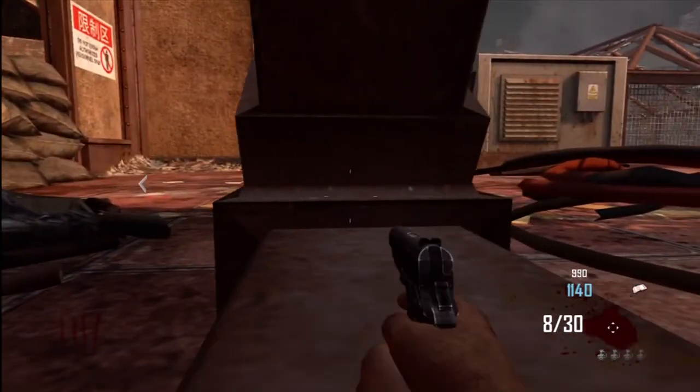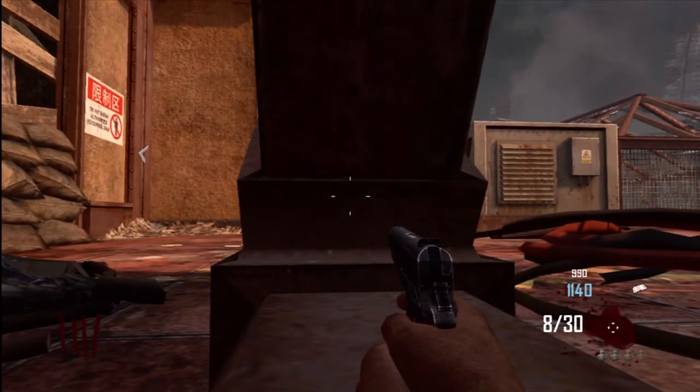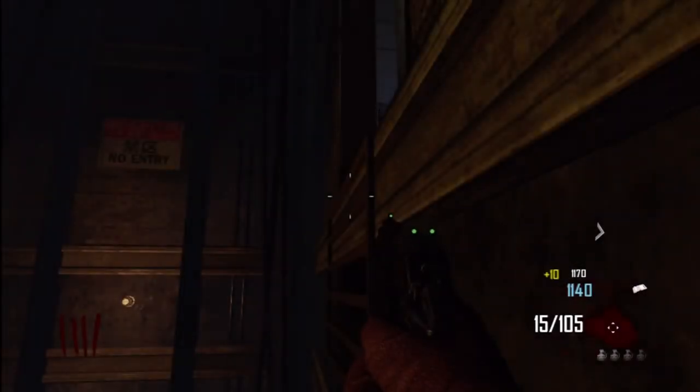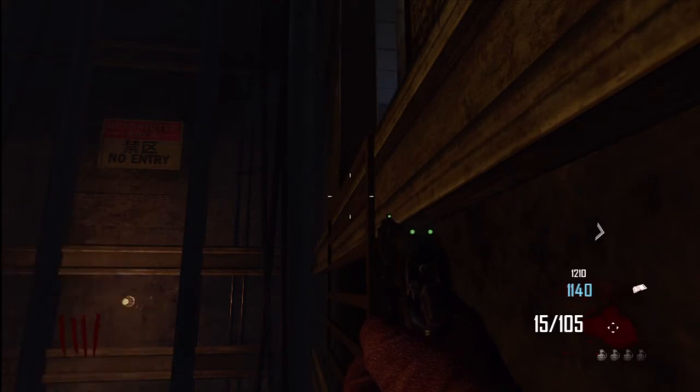Because you're both invincible, the zombies will actually go into the elevator trying to get your friend, but they will just fall and drop down into the bottom of the elevator. For you, the Trample Steam is in the way, so when zombies walk over to you they'll actually die because of the Trample Steam — it will just flick them off the edge.